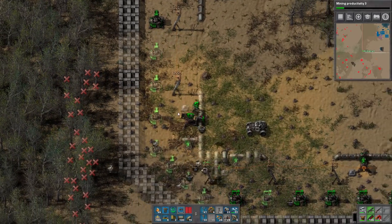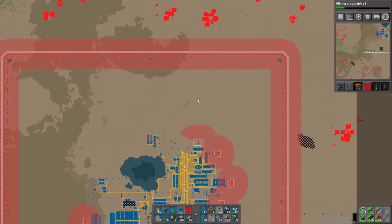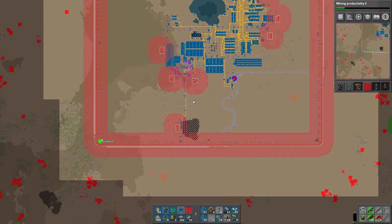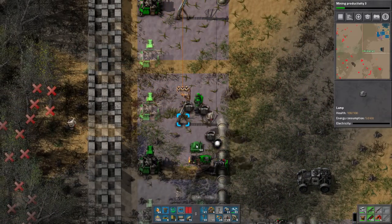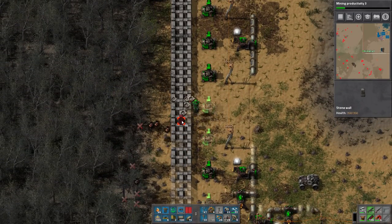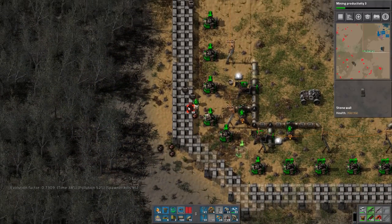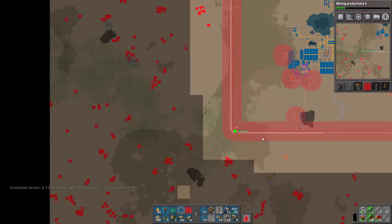I started to ghost this out — I was going to run around the base and manage things — but I ended up not doing that because this is all the walls I have left, and it's probably enough. The evolution factor is now at 0.73, which is pretty solid.